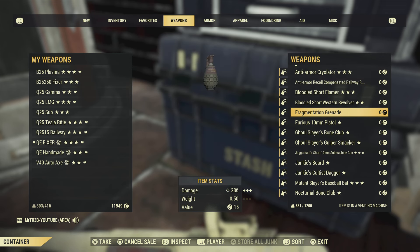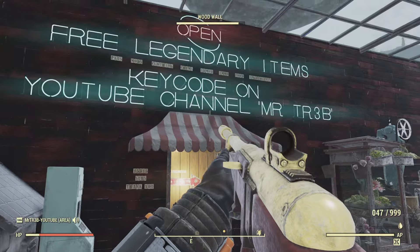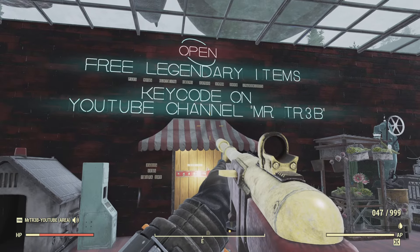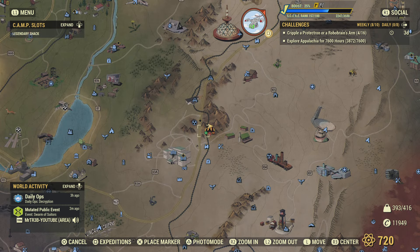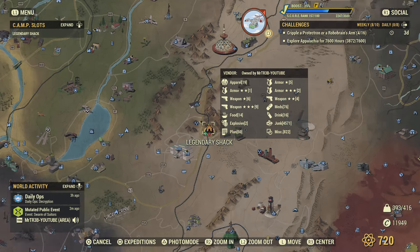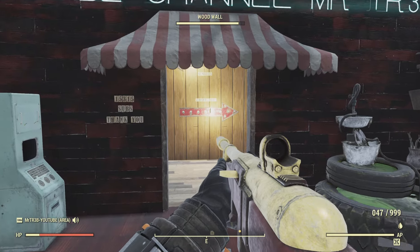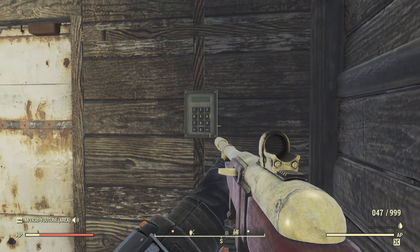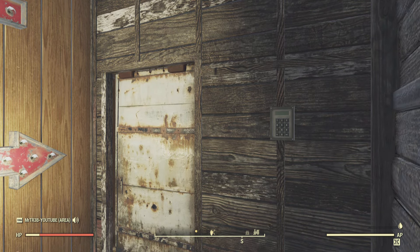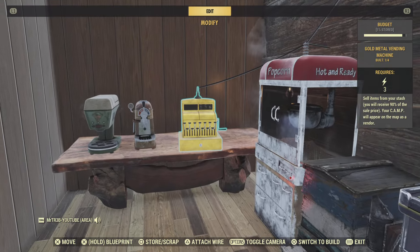Some half-decent weapons there. And yeah, the key code to get in. If you're new to this, you need to subscribe to the channel for updates. You need to send me a friend request to Mr. TR3B YouTube on PlayStation only. Once you've done that, I'll accept it. You can go on your friends list and come to my server — we are here on the map. Once you see every video we do with the key code, you'll know the key code. And you can come here, put the key code in. And once you're in, you will see this. And this is the Legendary Shack.